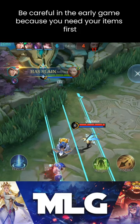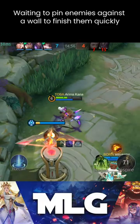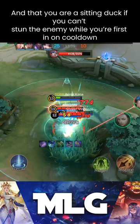Playstyle: be careful in the early game because you need your items first. Only fight the enemy marksman in a 1v1. Always camp inside bushes to avoid ambushes and bait traps on your own. Moskov is almost like an assassin, waiting to pin enemies against a wall to finish them quickly. Never forget that you are squishy and a sitting duck if you can't stun the enemy while your first skill is on cooldown. Practice to always stun your enemies and never miss it.